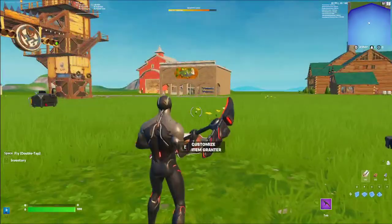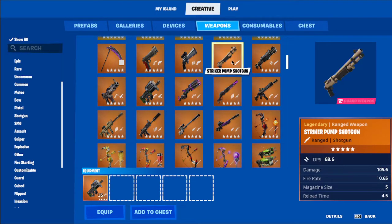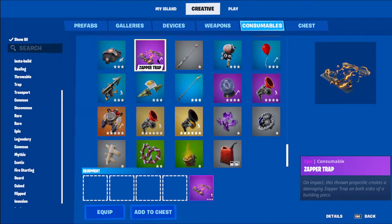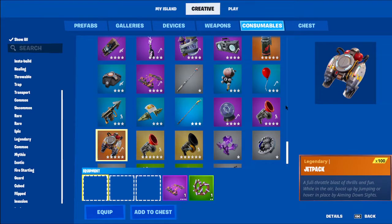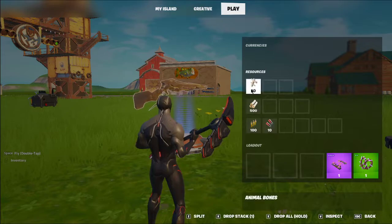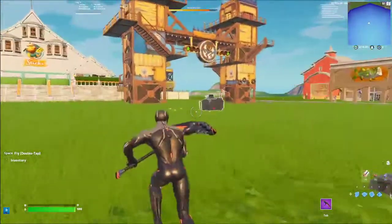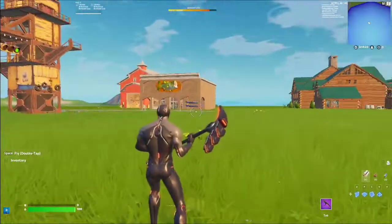Now add items to the Item Grantor — just drop them in. You can drop weapons, materials, ammo — it'll take any of it and grant it to the player. Sometimes it won't pick up immediately but it will work. Now that the loadout device is set up and you'll get the items when the game starts, next is really the storm setup.